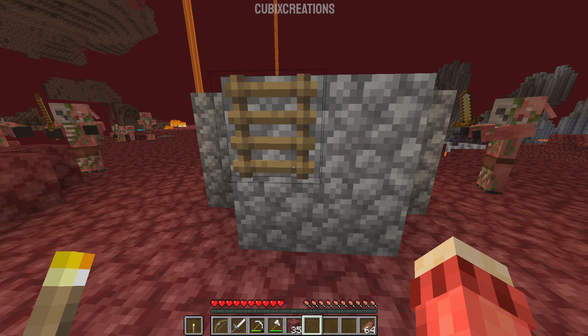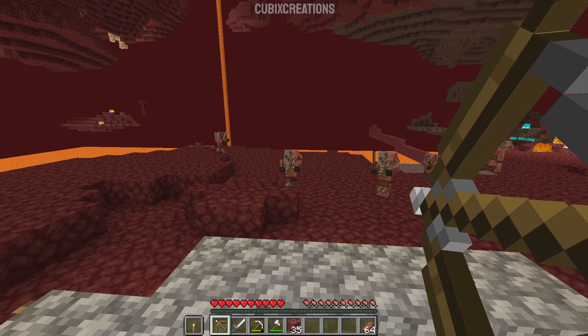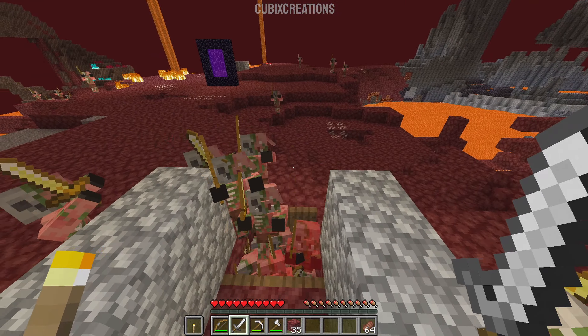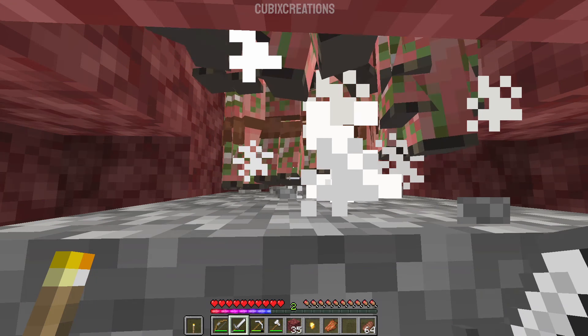Come over to the back and place 1 more ladder. To use it, stand on this block right here and shoot any of the zombie piglins around you. As you can see, all the piglins are coming round and getting trapped in the hole. This is a very easy and safe way to get XP. Well, for now...